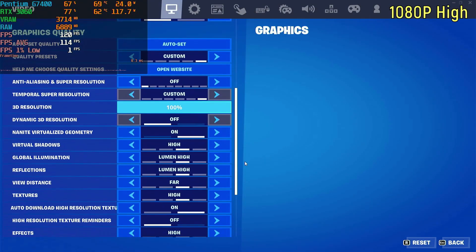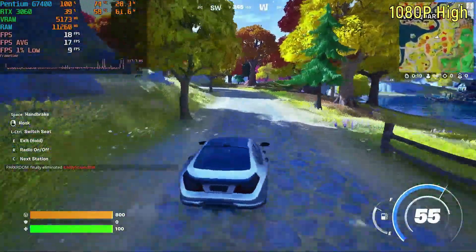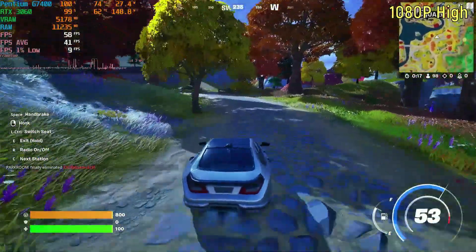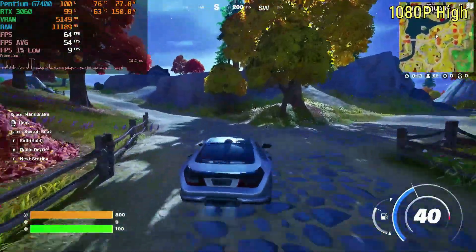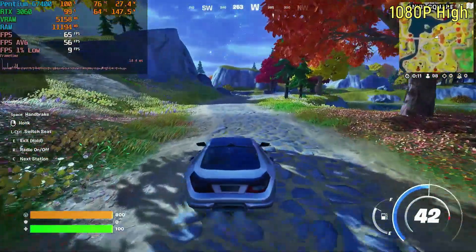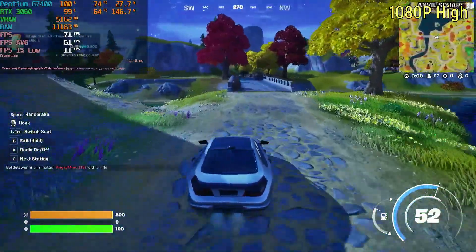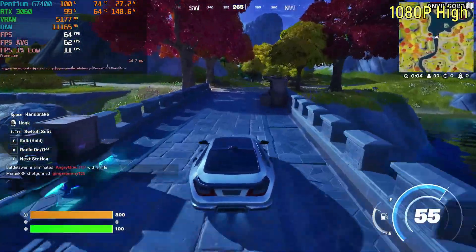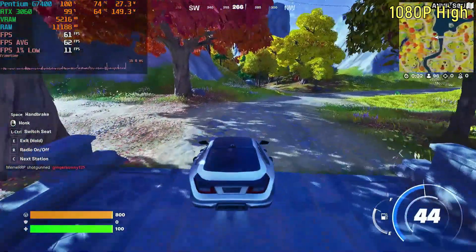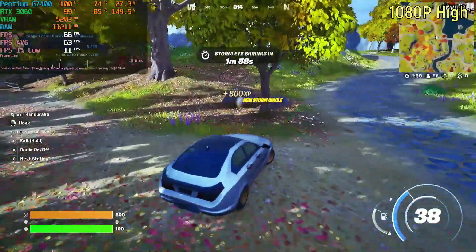1080p on the high settings was mostly graphics card bound, which is pretty impressive because this is an RTX 3060 paired with a Pentium. But the CPU was also being stressed quite a bit, and I think that did contribute to the 1% lows. The 1% lows were less than 20 — less than 10, in fact. They were around 5.